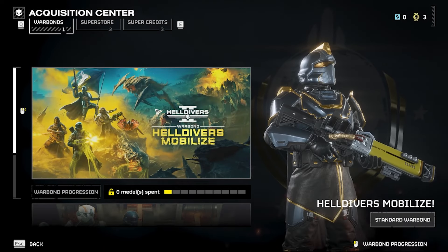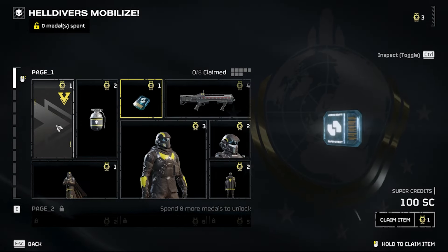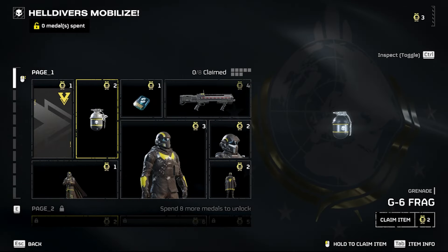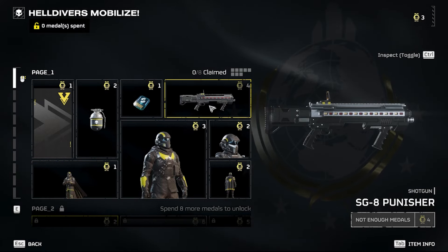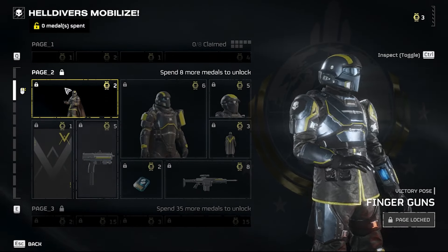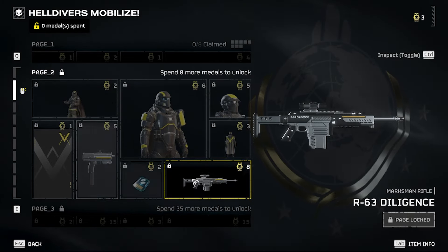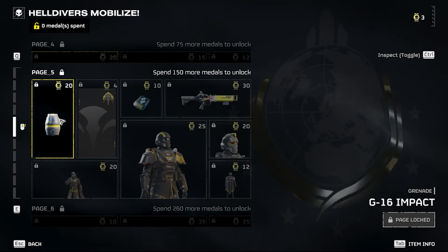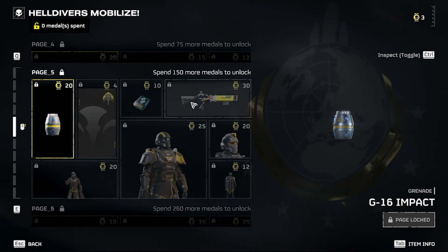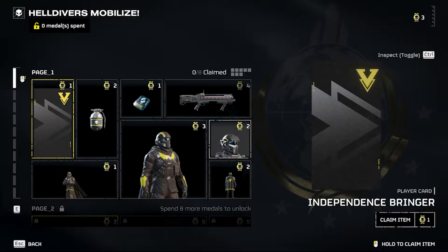The other key currency is surface metals — earned similarly to requisition slips but in smaller amounts. These are used to unlock weapons, armor, and utility offered in the war bonds page when you press R to open the shop. The war bonds page is the main source of gear outside of stratagems, where you can use metals to purchase armor, guns, grenades, optimizations, and more. As you spend more metals and level up, you unlock more pages of gear. Level 2 is also where you likely unlock medium difficulty missions, which pay more and feature harder enemies. Focus on completing as many operations as possible to reach level 3, where real gear optimization begins.